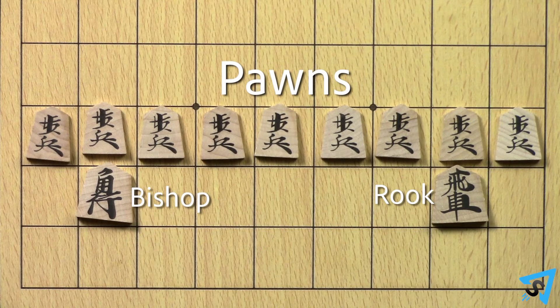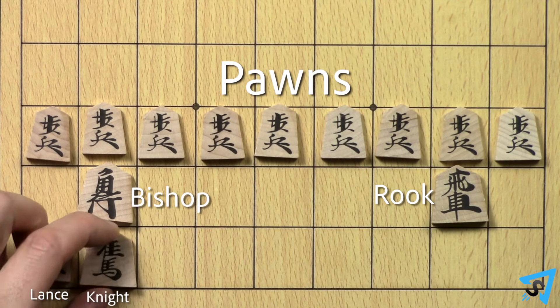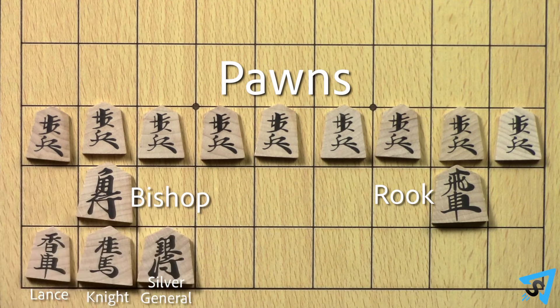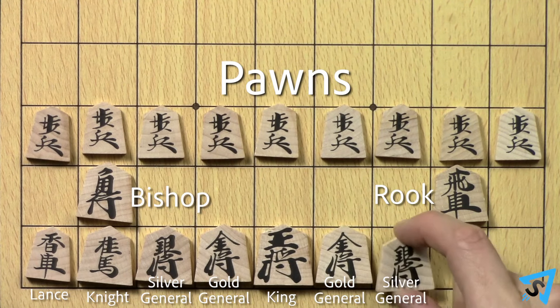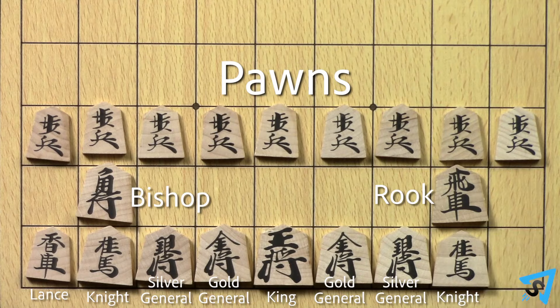On the bottom row, going from left to right, the order is lance, knight, silver general, gold general, king, gold general, silver general, knight, lance.